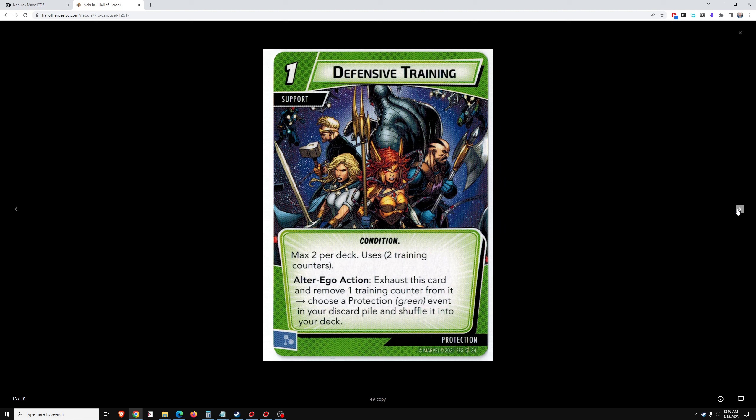Defensive Training — exhaust this card and remove 1 training counter from it (it starts with 2): choose a protection event in your discard pile and shuffle it into your deck. I don't really think that's worth anything, and it's an alter ego action. I can't imagine a scenario in which I would use this — unless there's some future combo where you really want to get cards from your discard pile back into your deck. You get nothing up front for the cost of this card, and you have to use an alter ego action for the effect. I don't think this is good at all.